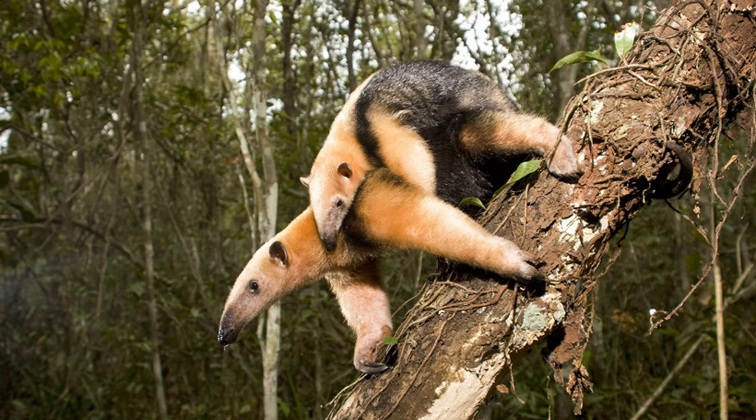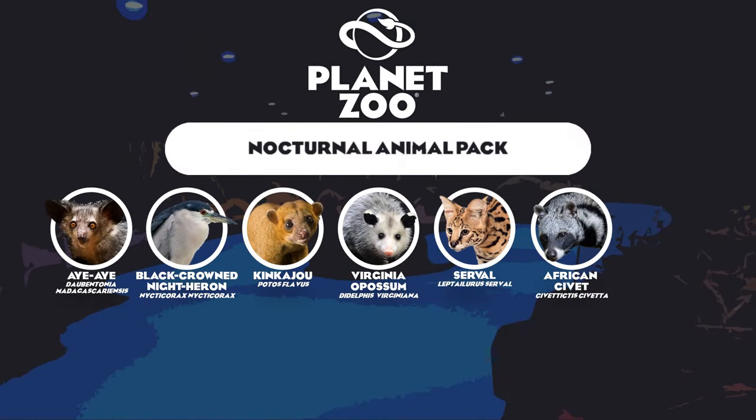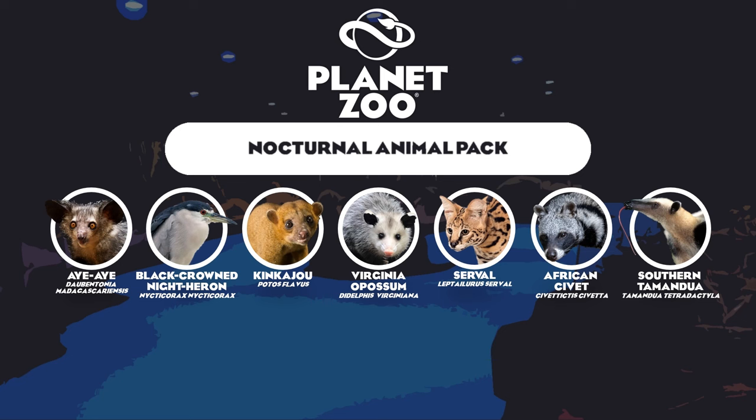Another popular Latin American animal is the Southern Tamandua, certainly an animal I would love to see added to the game, as the giant anteater we currently have does not climb trees — however this guy does, and has a prehensile tail as you can see wrapping around the back of the tree. They also carry their young on their backs much like their larger cousin and the Virginia opossum. The Southern Tamandua makes it in as the last habitat animal of the nocturnal animal pack.